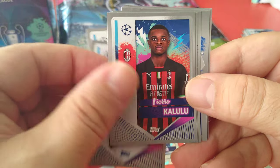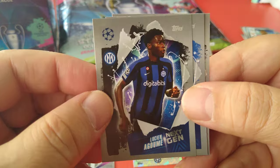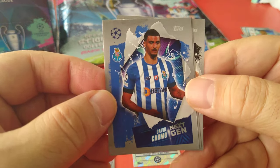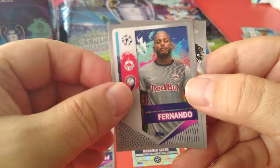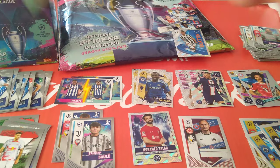Timber, Lingelet, Kalulu, Fernando, and next gen Agome for Inter Milan. Next gen Carmo for Porto, Fernando, and another next gen Lindstrom for Eintracht Frankfurt. Loads and loads of subset cards in this collection.